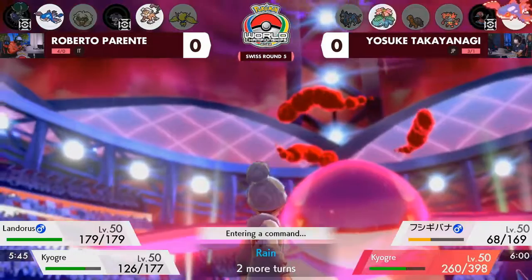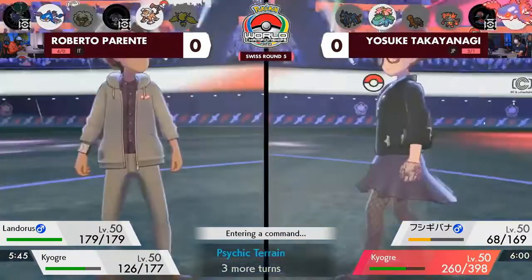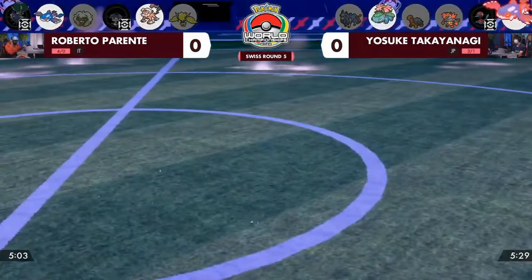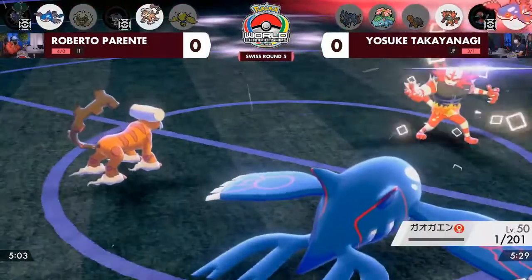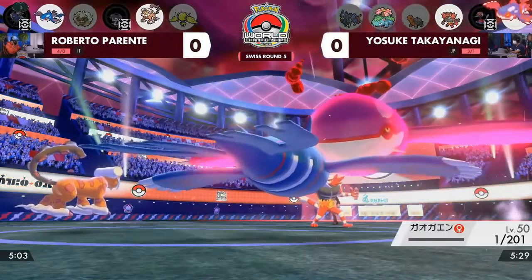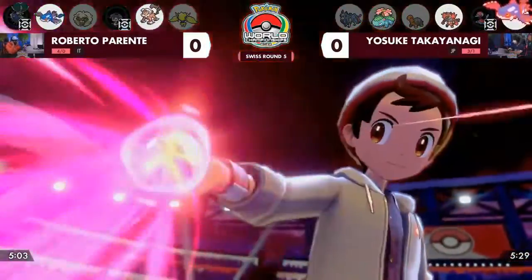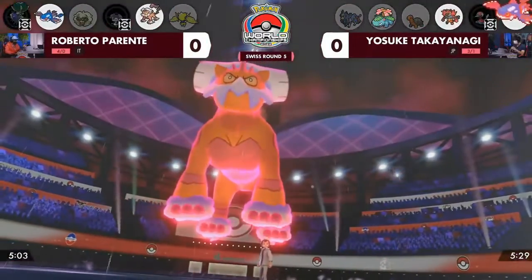That Kyogre is just finding a lot of value on both sides. The Max Geysers are coming out from Yosuke. The Indeedee was able to provide a lot of defensive support, just taking away targeting from its partner. But Yosuke still has some pivoting — that Incineroar that hung on from its Focus Sash gets to come in with Intimidate to drop Landorus's attack. That's going to be big, especially looking at a potential Dynamax from Roberto's side, and it could be that Landorus. Landorus Max Airstream is arguably the best Dynamax attack in the game, and that is what we're going to see.